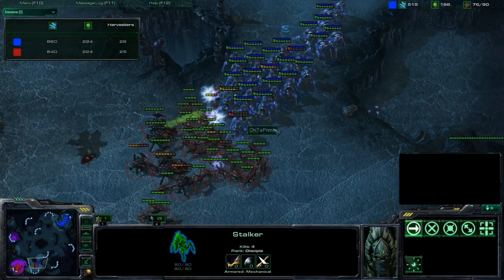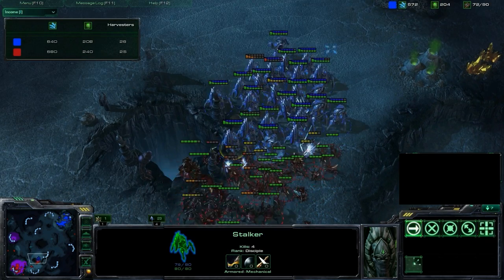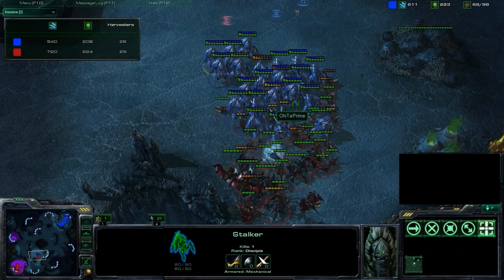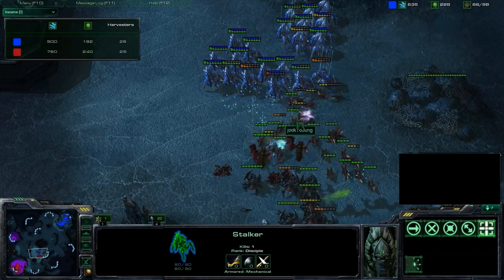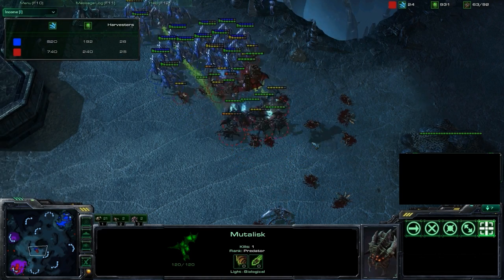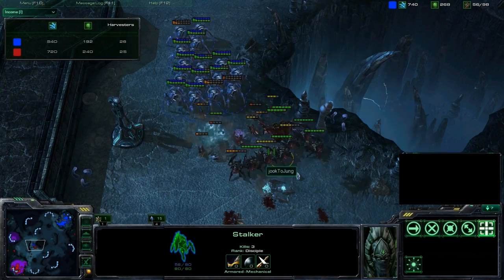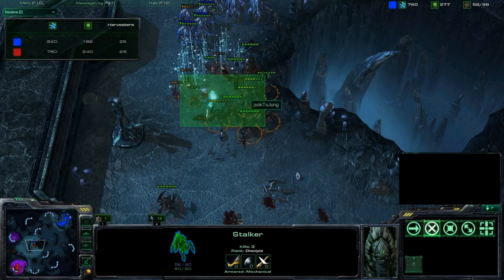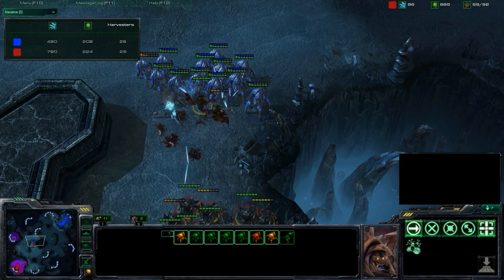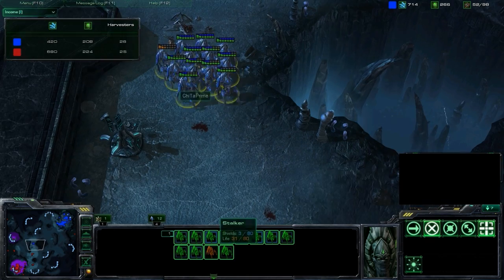Doing some turning and shooting, more nice backing up and blinking — blinking in chunks in front of his army, forcing those Lings to keep running at him. The amount of focus fire those Stalkers have is tremendous. The number of Zerglings at the start of this fight was quite high — probably 20 or 30 at least — and now it's down to nil, while the Stalker force has probably only been cut in half.